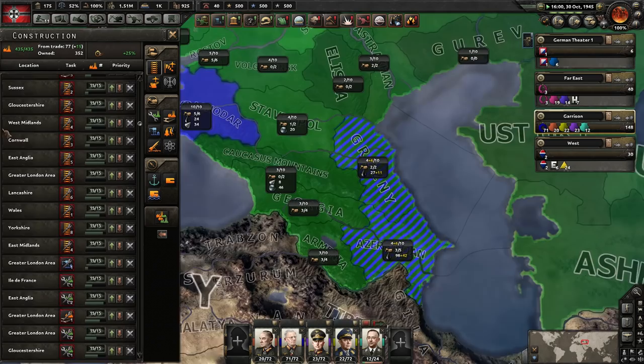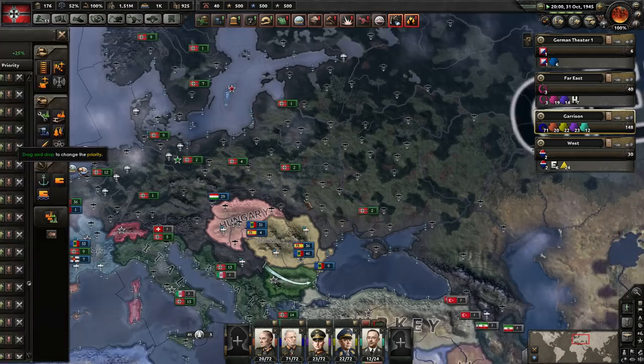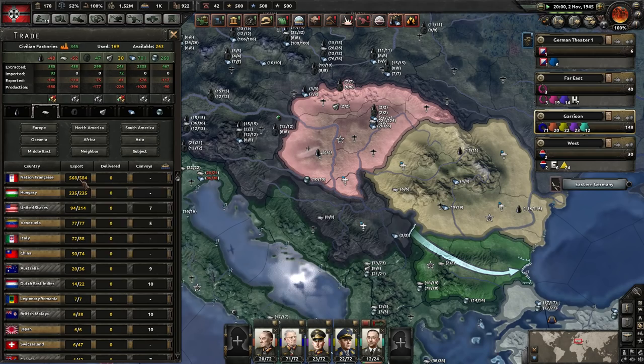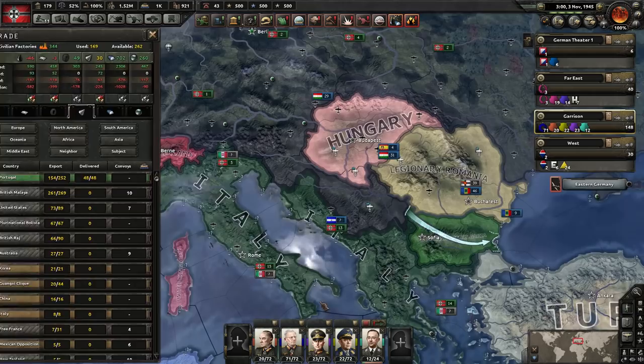We're boosting the oil there, aren't we? We're going to take some oil from Romania as well, and then Hungarian aluminium. And there we go — we're almost balanced. Don't need as much tungsten anymore. Perfect.